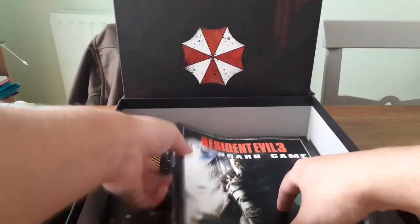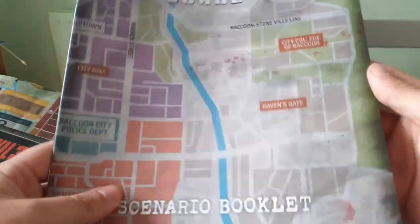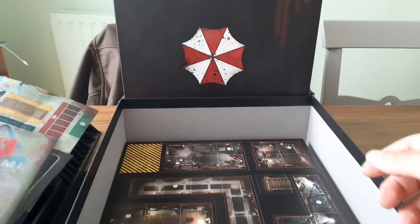Here we have the rule book — going to have a good read of that as soon as I finish making this video. And the scenario book, which should tell us exactly what we need to do to play each of the levels, how the maps are all laid out, what enemies go where, and how we successfully escape from Raccoon City.